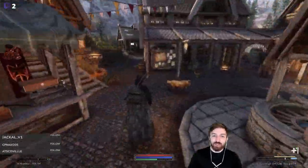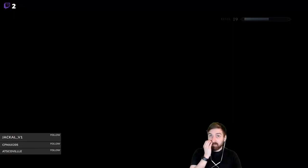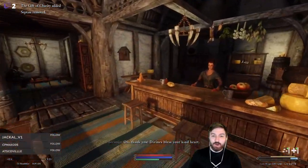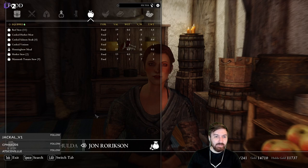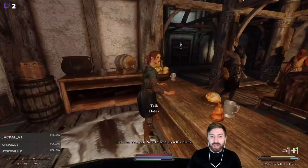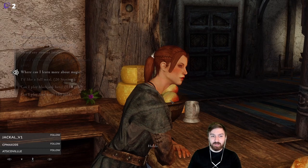We're headed down to Riverwood to grab Bellathor's letter and see if there's any items he has for sale. There are a couple of things we're looking for. One thing we're always looking for is beef stew - do you have any raw mammoth or raw beef? We're up to like 11 beef stew, that's ridiculous. We also need the bath key.